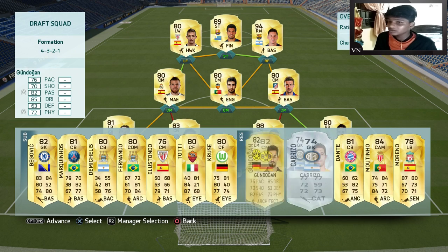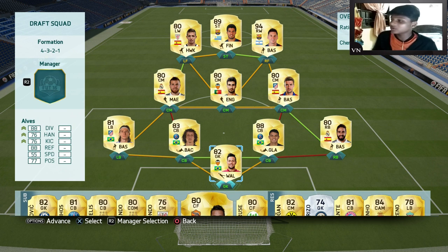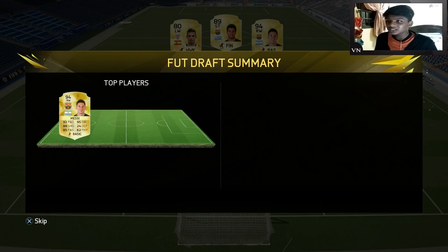Pretty good, pretty good. Can we make our chemistry better? Our chemistry is already 100! This is a sick tip — we're going with Pellegrini as our manager for chemistry purposes.